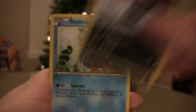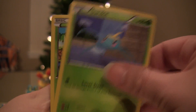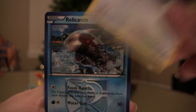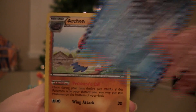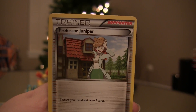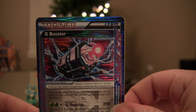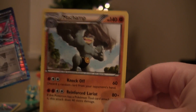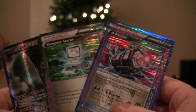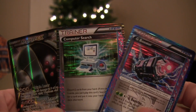Houndour, Ducklett, Surskit, Shelmet, Porygon — do you know who that one is? Ralts. I'm holding it at a bad angle. Archen. Professor Juniper. That's absolute nonsense. And Machamp. Wow. Genesect is huge — another really big and valuable Ace Spec because it's so big for the Genesect EX. That's insane.